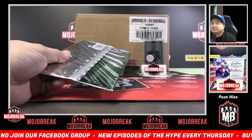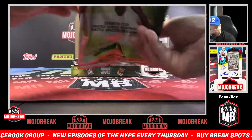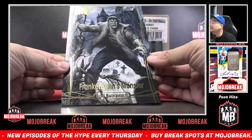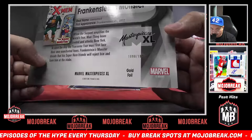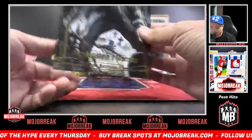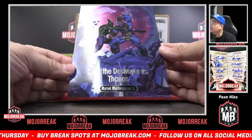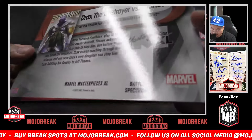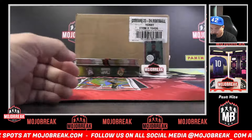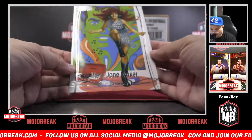Pack two will be for Steven. You got a gold foil Frankenstein Monster, 1890 out of 1999. And you always get the battle spectrum — this time in pack two, Drax the Destroyer versus Thanos. That's the battle spectrum — usually only get one of these per box. So we got a gold foil, the battle spectrum, and then a Mary Jane Parker base.